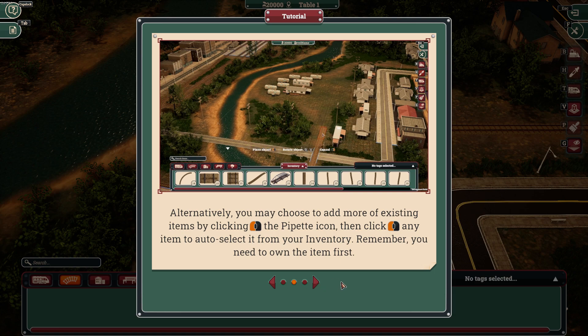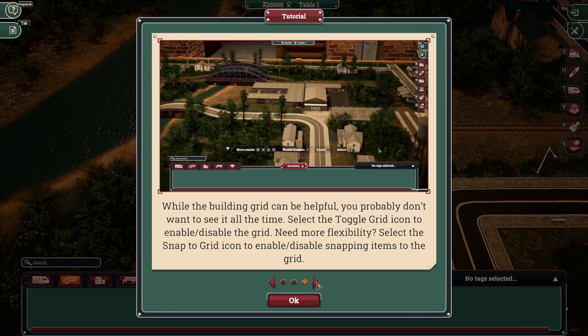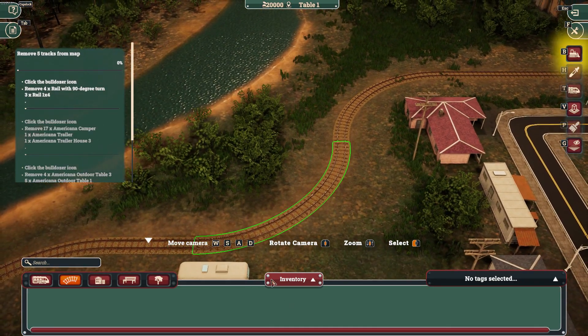Alternatively, you can add more of existing items by clicking the left mouse button on the pivot icon, then clicking on any item to duplicate it from your inventory — remember you need to own the item first. While the building grid can be helpful, you probably don't want to see it all the time. Select the toggle grid icon to enable or disable the grid. Select the snap-to-grid icon to enable or disable snapping. I have no idea what I just read, so let's press OK.